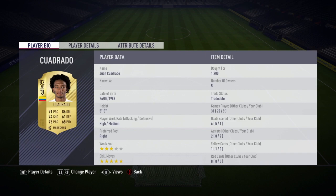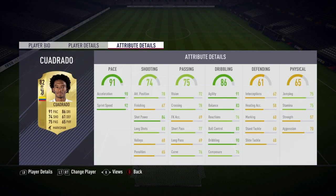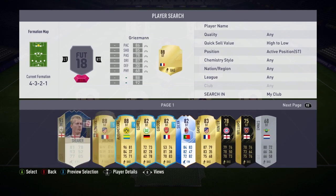At right forward we have Juan Cuadrado — a proper good right forward for 1,900 coins. Again, five-star skills. He's got high-medium attacking work rates, he's quick, he can dribble, and he's good at shooting.